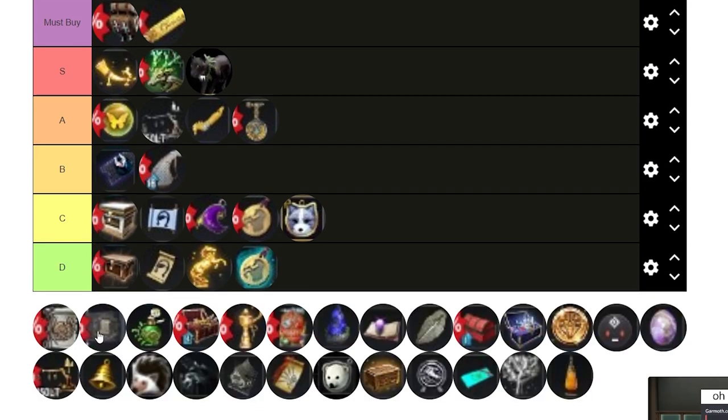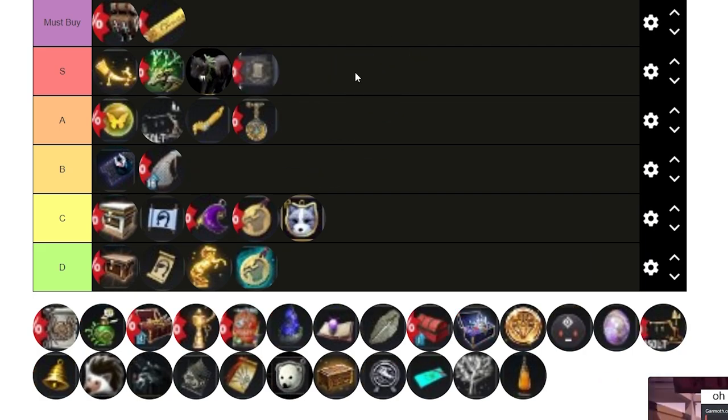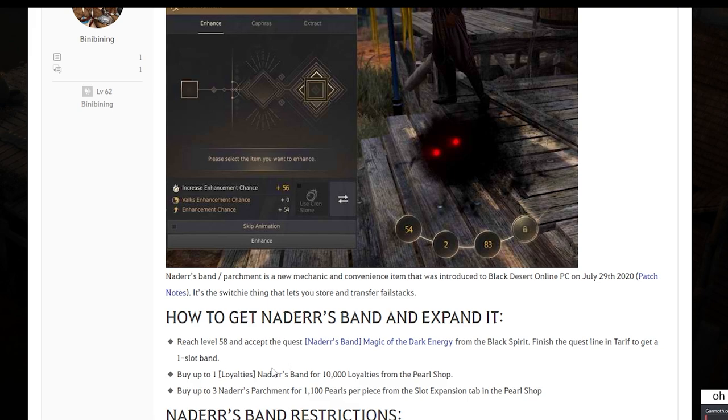Nader's Band I'd put on S tier. You get one for free when you hit level 58 and accept the quest 'Nader's Band: Magic of the Dark Energy,' which gives you one slot activated for free. You can also buy one from the Loyalty Shop for 10,000 loyalty, giving you two free slots. After that, you have to buy the rest in the Pearl Shop, which is pay-to-win for convenience — there's no other way.